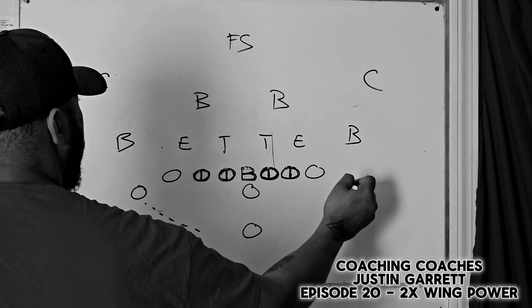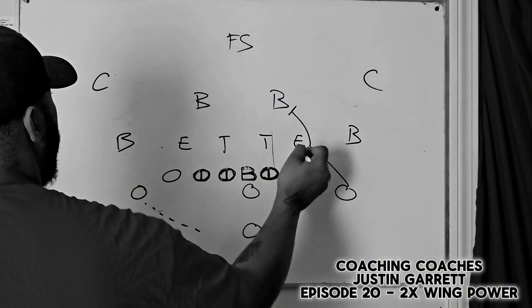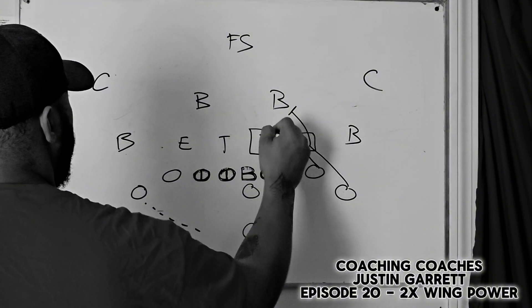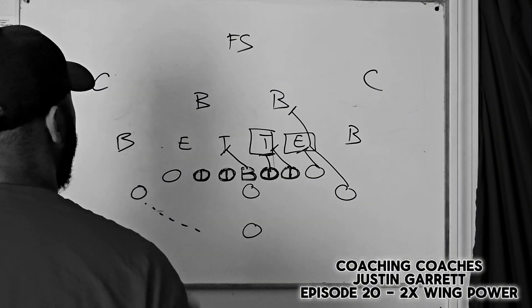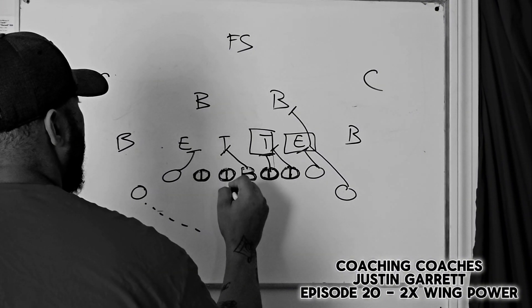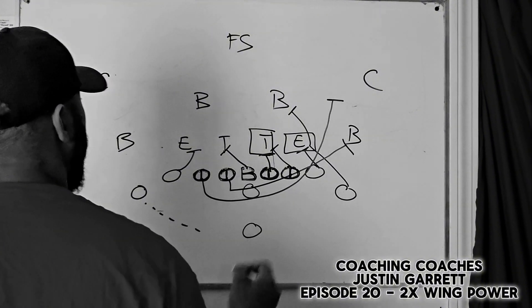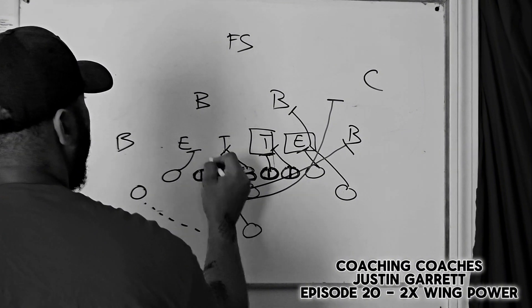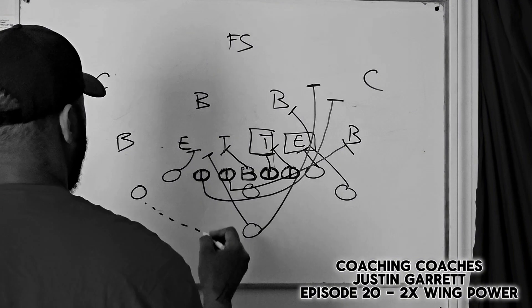This tight end is going to chip on him and get this linebacker. He's going to come down on the tight end — there's your double team. Here's your other double team. He's going to come down, he's going to kick back, he's going to try to cut off. These two guys are going to come through, he's going to kick out this guy, and he's going to lead up the hole. This fullback usually either replaces or he may even lead, so be careful with this guys — if he leads through, you've got a problem on your hands.